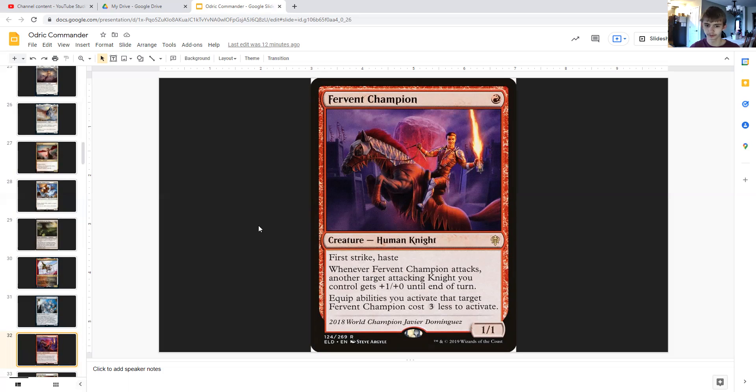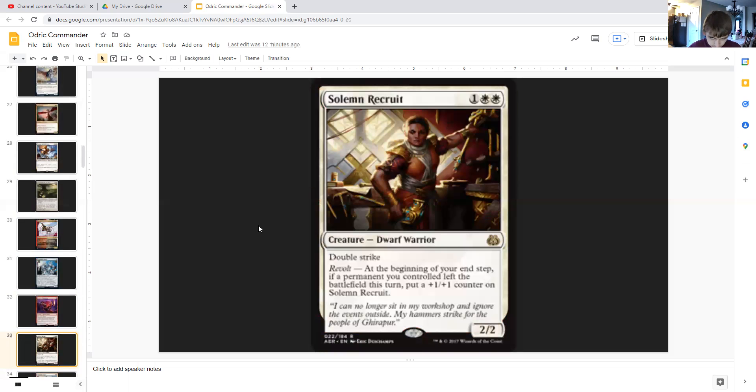Fervent Champion is red — a 1/1 human knight with first strike and haste. Whenever it attacks, another target attacking knight gets +1/+1 until end of turn, and any activated abilities targeting Fervent Champion cost three less to activate. Sram is one generic and double white — a 2/2 dwarf warrior with double strike. With revolt, at the beginning of your end step, if a permanent you controlled left the battlefield this turn — and being blinked out counts as leaving — you put a +1/+1 counter on Sram. So as we blink Odric at end of step, Sram gets a counter.